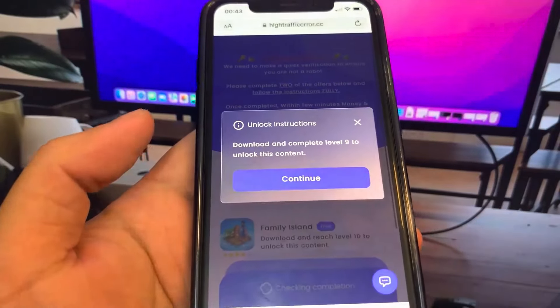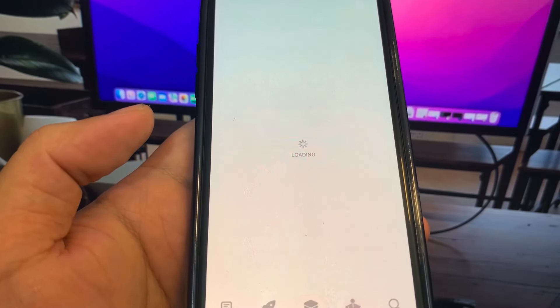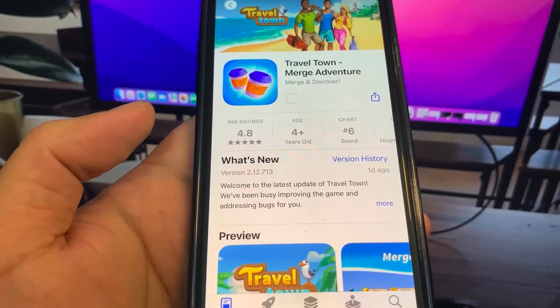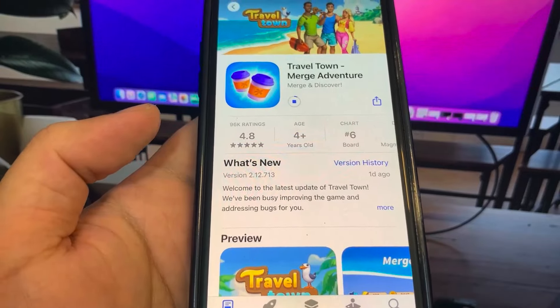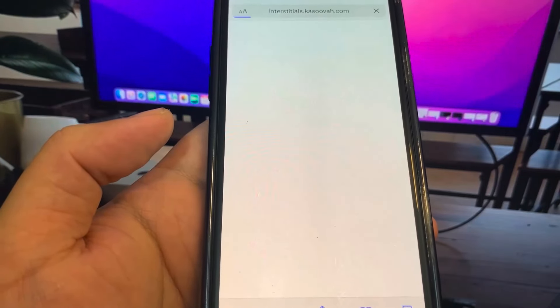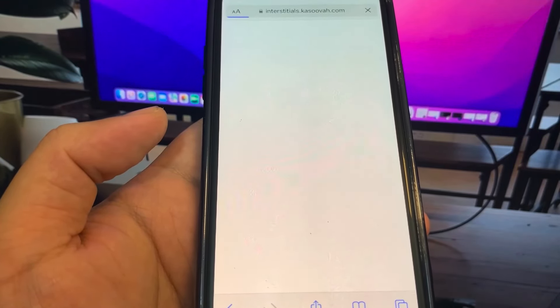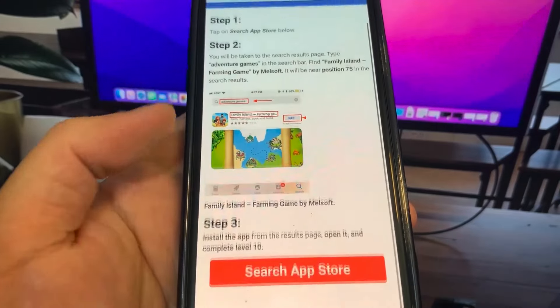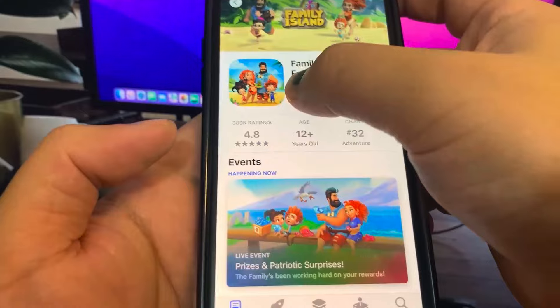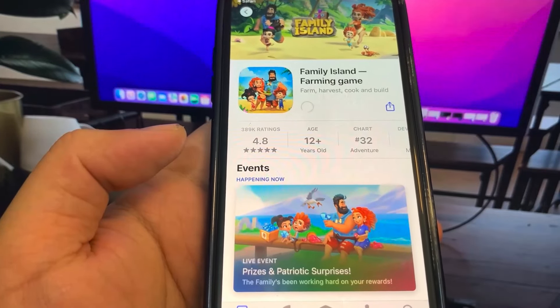If you see something like 'reach level 11 in the game,' make sure you do that. I'm going to download this one right here, and while it's downloading I'm going to go back to the list and download another app. You want to make sure you download at least two of them just to make sure the process works. So I'm downloading the first one, and now I'm going to go back and get another one — I'll do Family Island. It's going to take me to the App Store to download it.